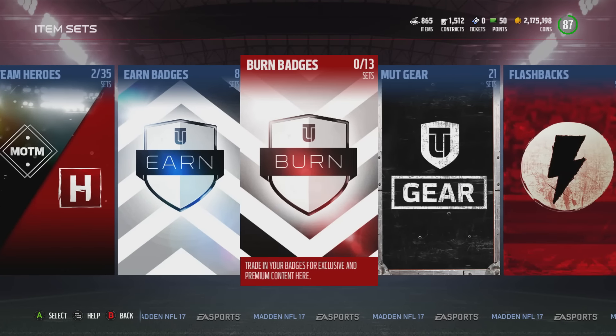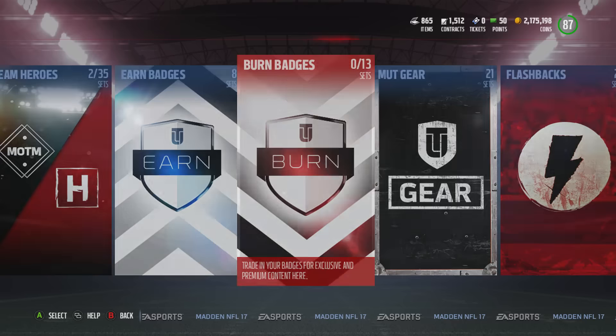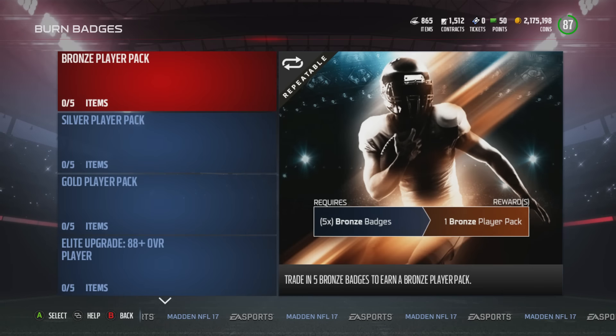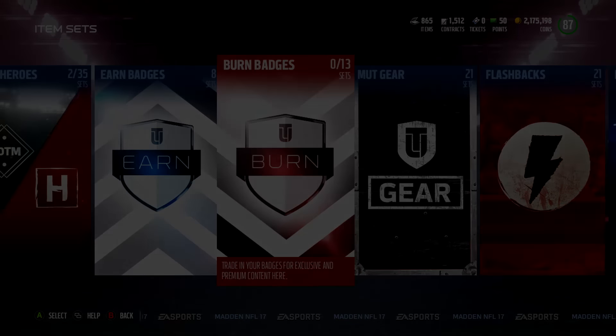I hope you guys found this helpful. No more buying contracts from the store — put the coins back in the market. In doing so, hopefully people will start buying our items posted on the auction block. Hope y'all enjoyed this update and I'll see you guys in the next one.